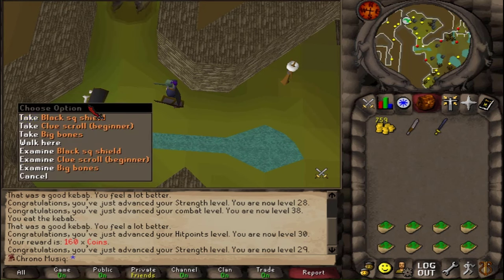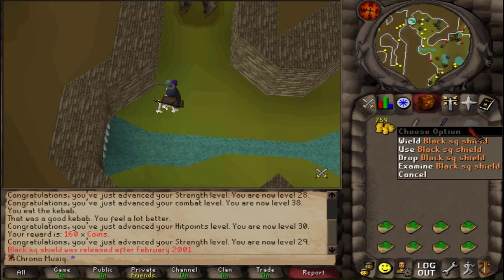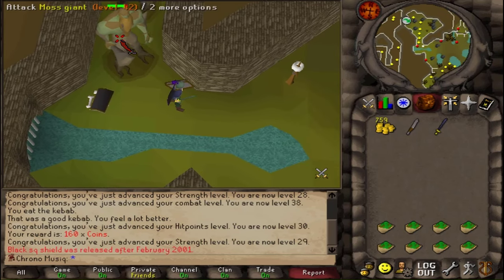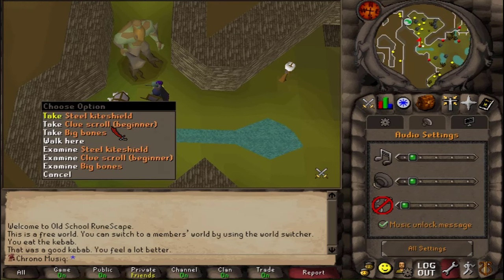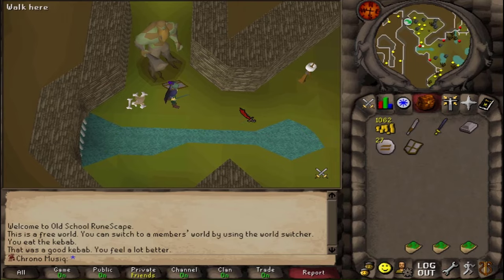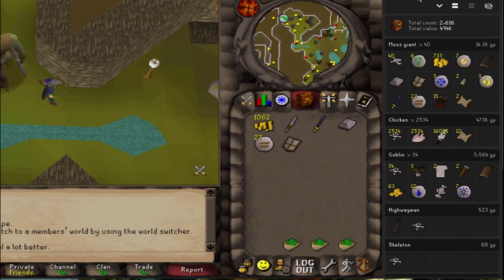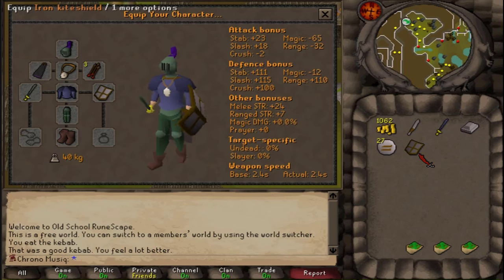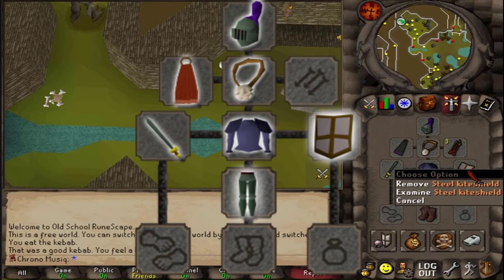Sadly enough, the black square shield is not released yet — it does about the same stats as a steel kite shield, but it's not released yet. So I really want that steel kite shield. The steel kite shield, even though it is 1 in 128, it took me only 40 kills. This account is blessed! As for the stat difference, it is plus 5 in everything. That is the best-in-slot gear done for this update.